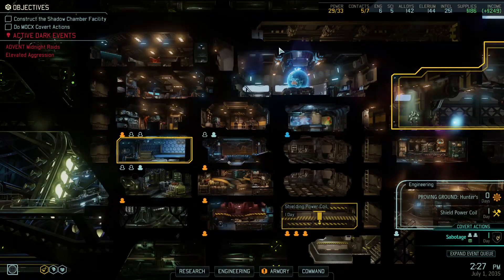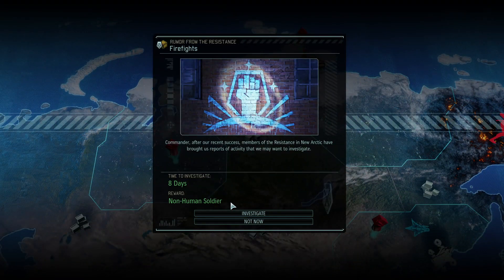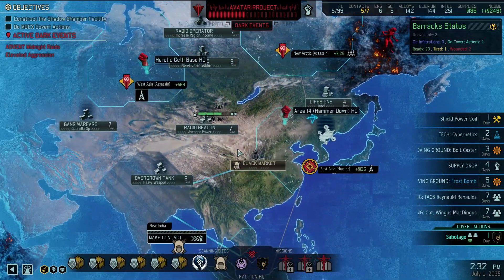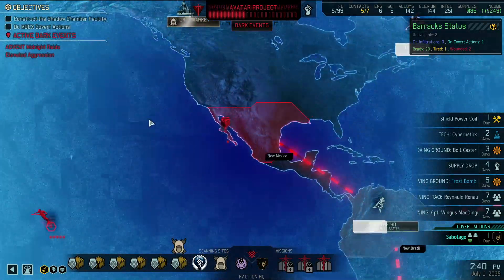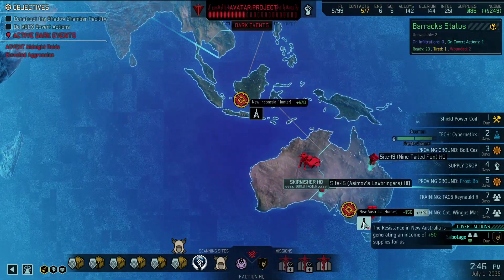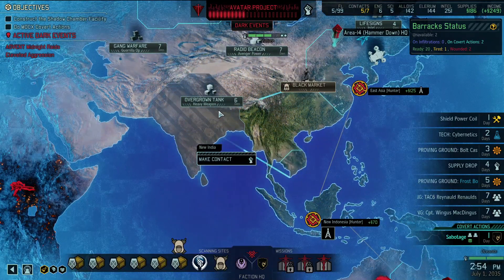In one day we'll have the shielded power coil done, which means we'll be able to put the shadow chamber in there for free. The Hunter's Axe is done and in our inventory now - we could upgrade it. We could also get a non-human soldier if we were so inclined. We'll have a sabotage done in one day, supply drop in four days. We have to wait till Reynold is done training before we can take on that facility.